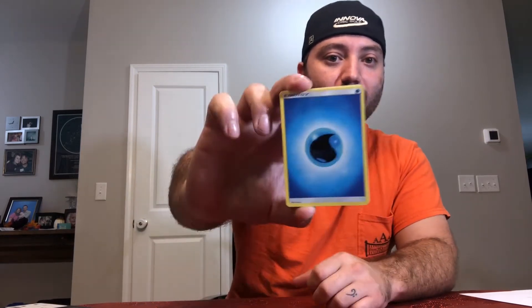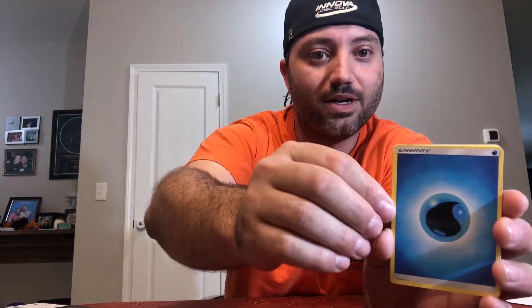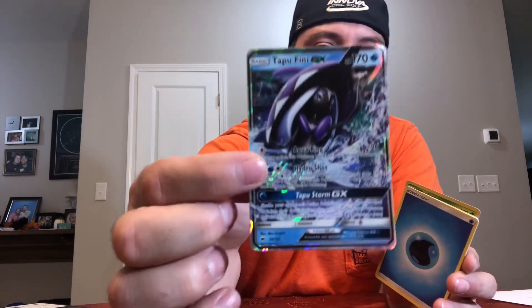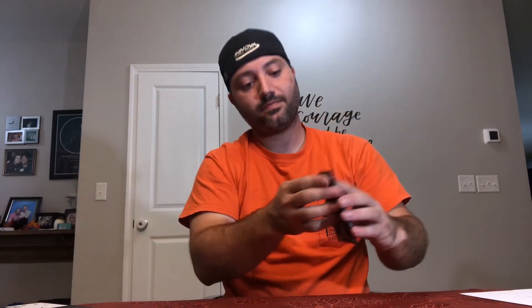First Burning Shadows pack: we got water energy — and the rare is Tapu Fini GX. Not one of the greater cards we're looking at, but finally our first GX of the night! Maybe that means we're getting some love going and will get some cool pulls.